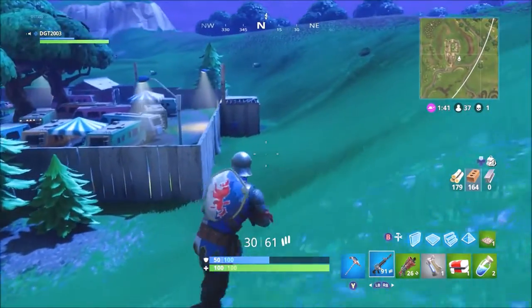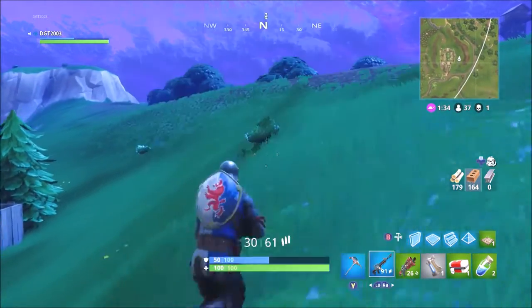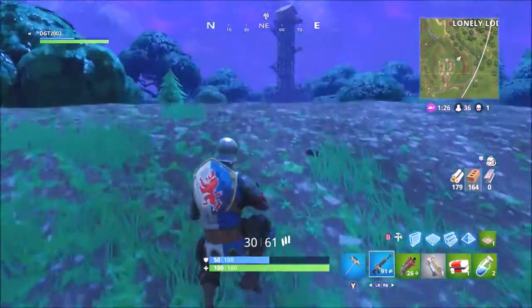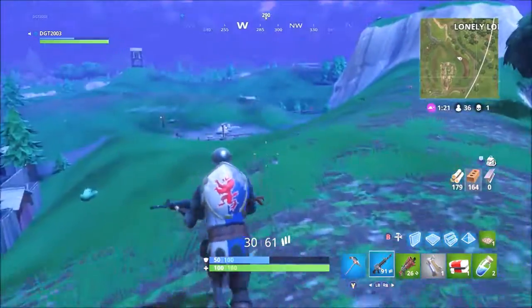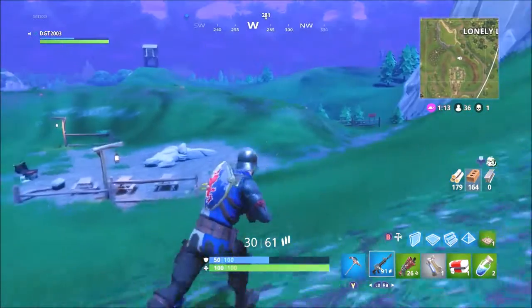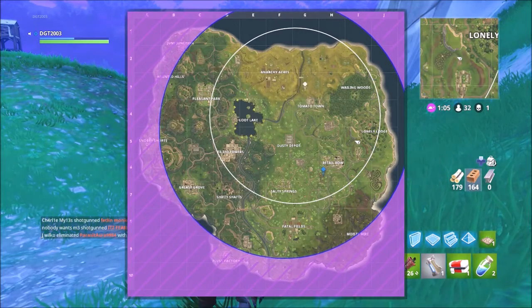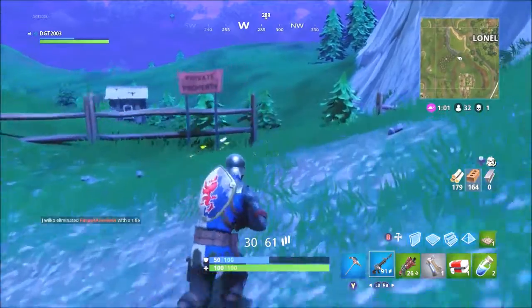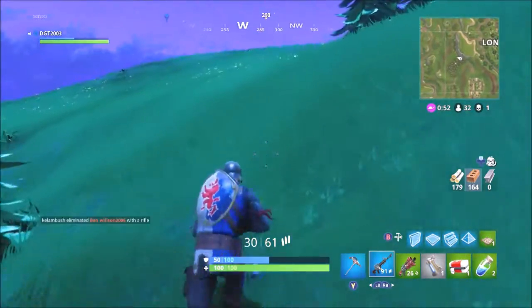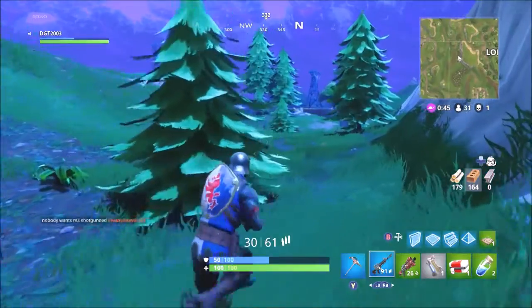I think we're gonna head over in that direction, just making sure I haven't missed anything. I think I'm just gonna try and make my way north towards the top of the map because I know that area quite well. Different people have different opinions on the map - some people may always land in one place they know like the back of their hand. My preferred place is up here, Anarchy Acres, Tomato Town around there. I know where every chest is. There's 31 people left, one kill.